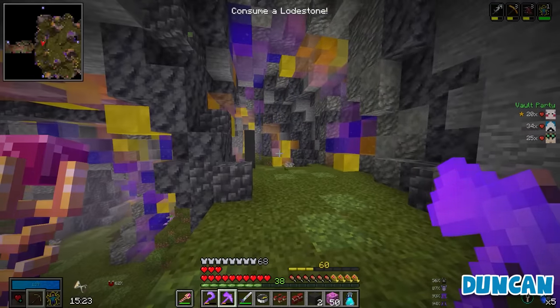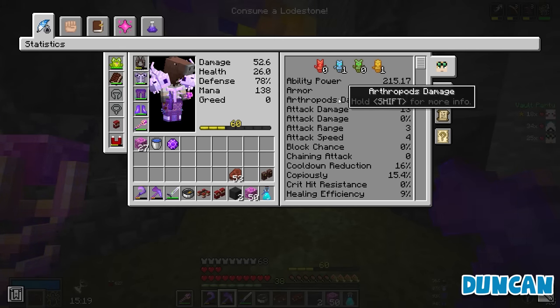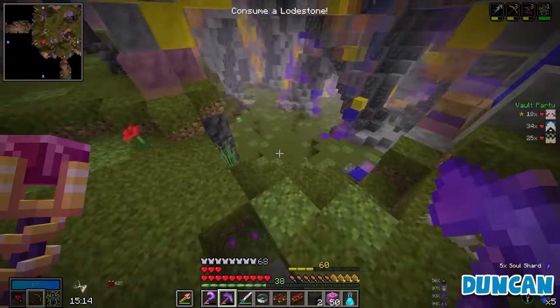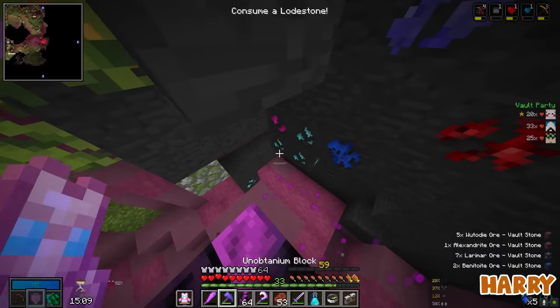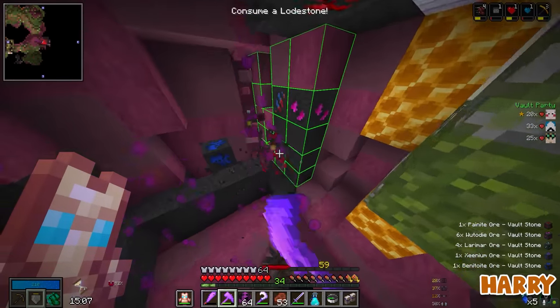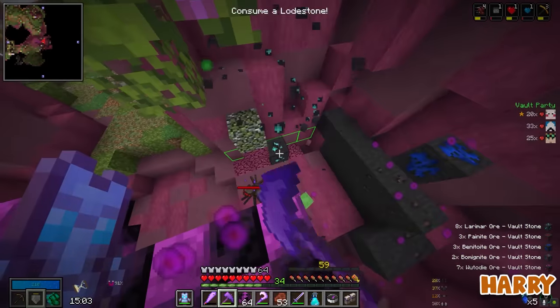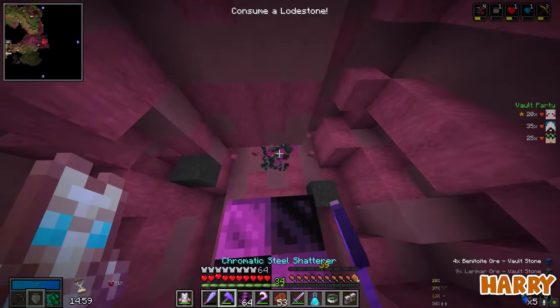I'd go like at least one piece of gear. Like having none means you might just... because every piece of ability power I get is doubled by the book. How does it work on ranged mobs? I have to touch them - that's how it works. You physically interact with them, which means I can hit them a lot more.